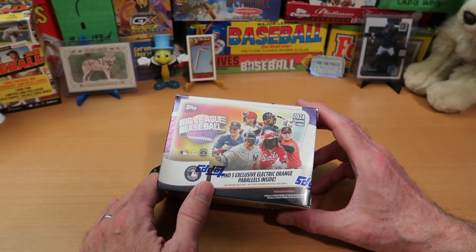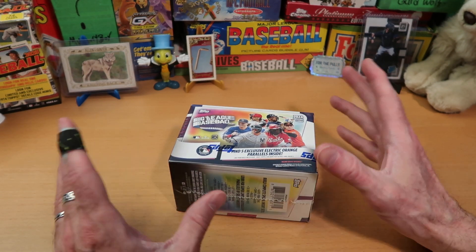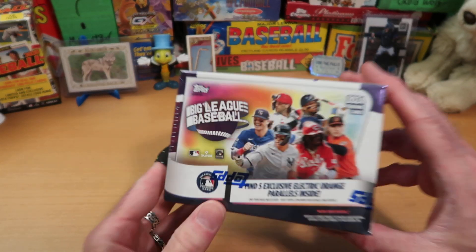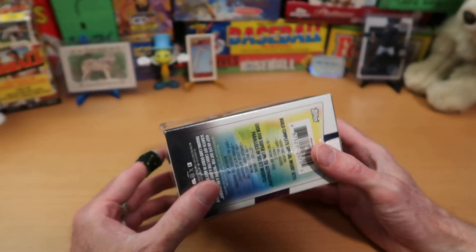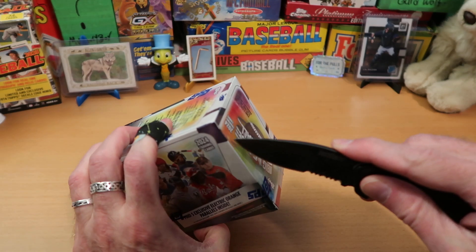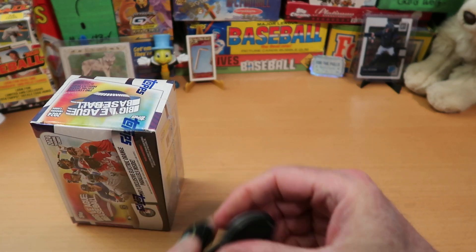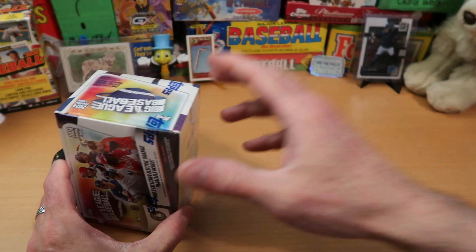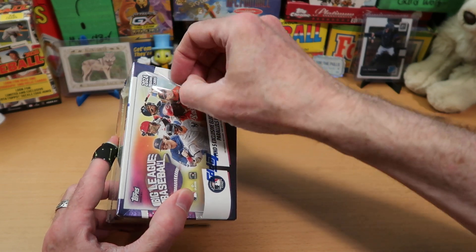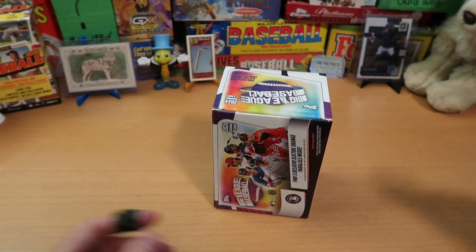If you have a weak heart, if you're sensitive to shocks and things like that, this may not be the episode for you. But in any event, this is what Joe and I are opening. It's Big League Baseball 2024. It's only the second 2024 product that Topps has put out this year. We get Mr. Kershaw involved, of course — open up this box for us. As always, practice good knife safety. Keep these blades out of the reach of small children and anyone dressed as a mascot, because those people, frankly, are disturbed, and they should not be allowed to roam freely in Major League ballparks.